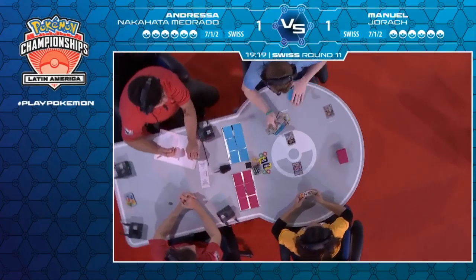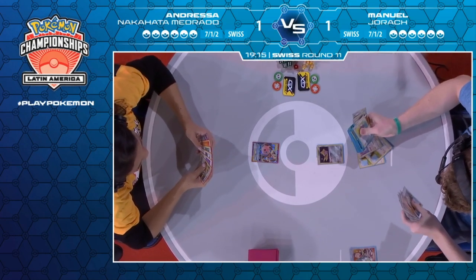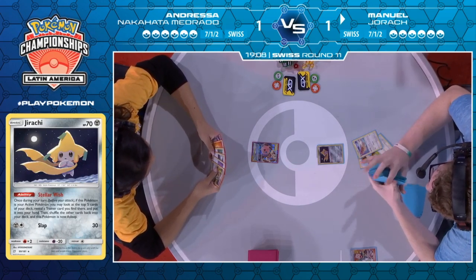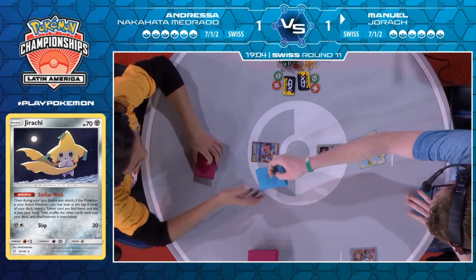Has he opened up? He's opened up with an Elm's Lecture — he's fine. That's beautiful. That's exactly where you want to be. He gets to pull these Pidgeys out of his deck before using Stellar Wish, so plenty of avenues opening up for him. And Andressa with a really not great starter in that Mega Lopunny and Jigglypuff GX — not an attacker you want to use in this matchup at all.